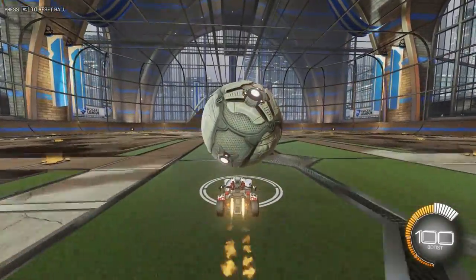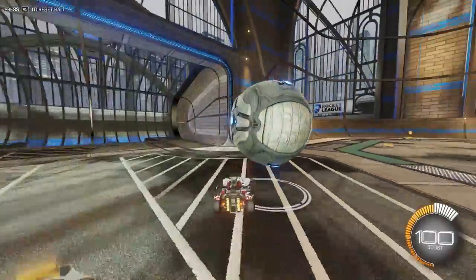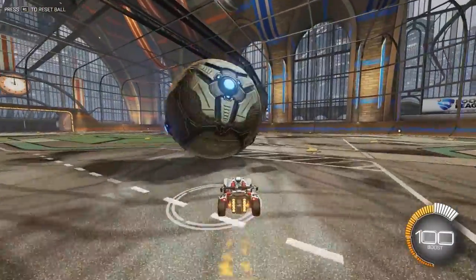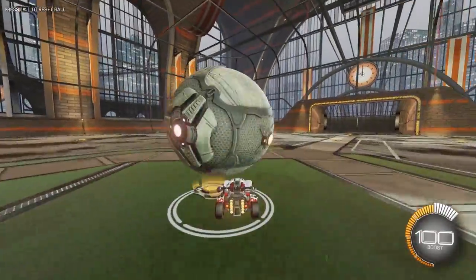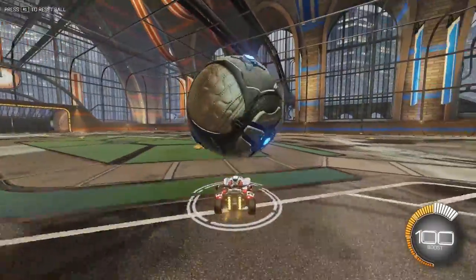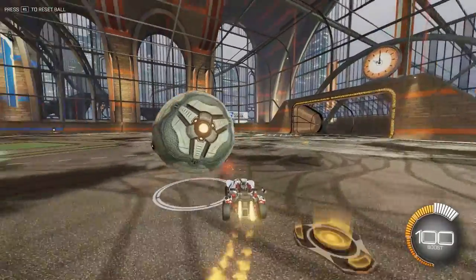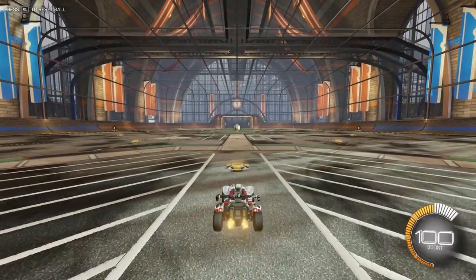So if it starts falling off, you can give it a little bit of boost. And if it goes too far back, you can hit the brakes and then just try and correct yourself. The best place to do this is free play because you have unlimited boost to mess with it and fix it. This is the best way in my opinion to learn how to dribble because you can mess around with it as much as you want to figure out the physics and all that kind of stuff — because that's what I did and it worked for me.